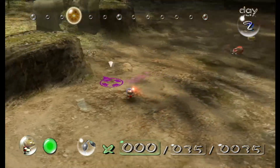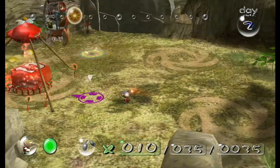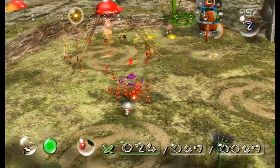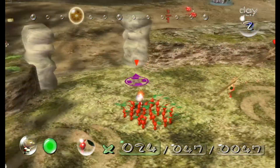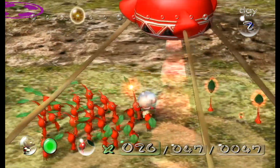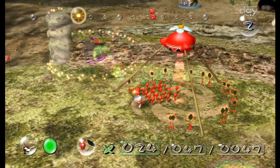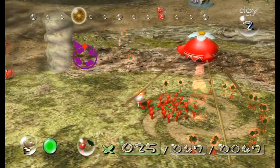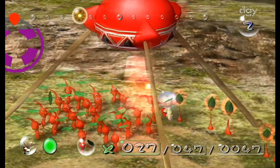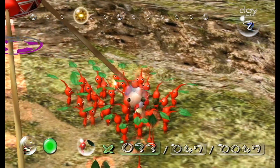Our objective today — basically our objective is to get all 30 ship parts within 30 days. That is our objective. I don't know why you decided to stop plucking, Olimar. And yes, that is his name — his name is Olimar. Of course, we just saw his name throughout the first part of the video.